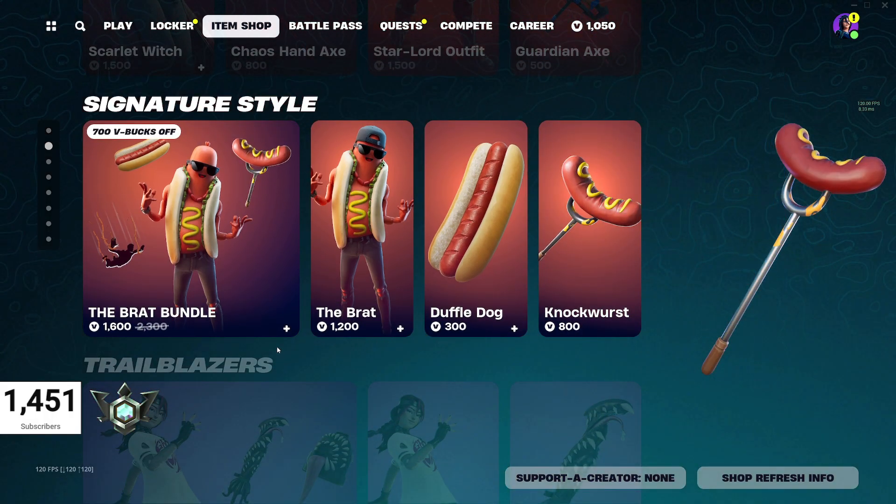The Brat Bundle has made its way back in at 1,600 V-Bucks. In there you get the Brat, Duffledog, and Knockwurst. Not a bad deal — that's 700 V-Bucks off.